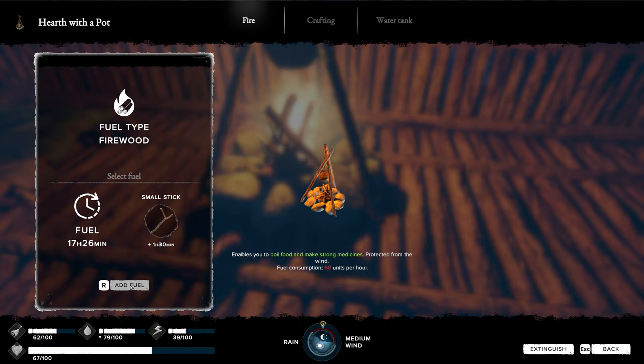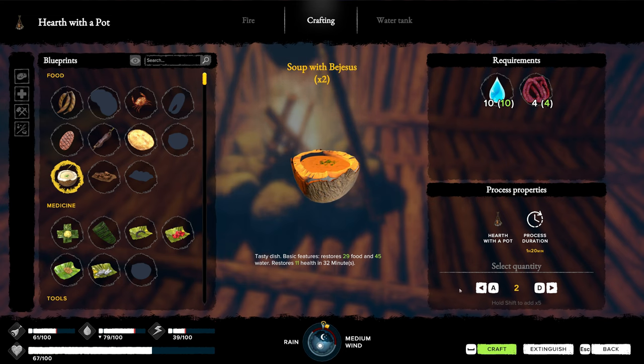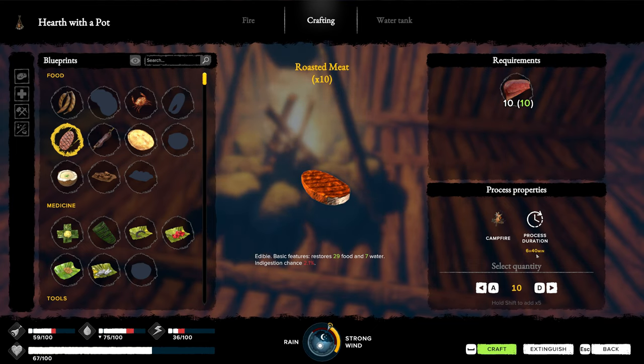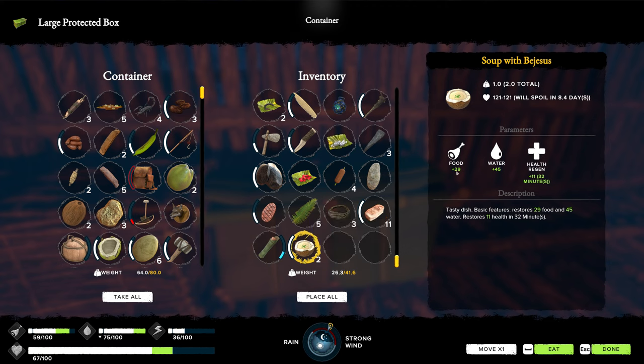Can I do two of you? Does it save the crafting time? One hour and 20 minutes — craft you. Cook up these. Six hours — we're not doing that many. Let's save that for off-camera. That is a ton of time. So what does this give us? That's going to be 29 on food, 45 water, plus health regen — oh, that is awesome. For 32 minutes plus 11. A tasty dish — 29 food, 45 water, 11 health in 32 minutes. That's not too bad. Let's eat one and save the other one. Eight days — that is fantastic. I'm going to try to do that every time we kill the pigs. That is the soup with bejeebus.